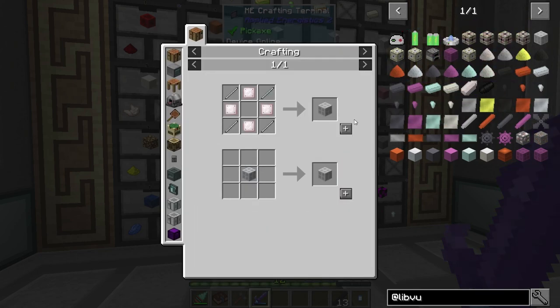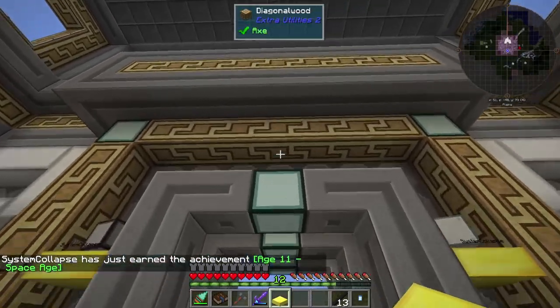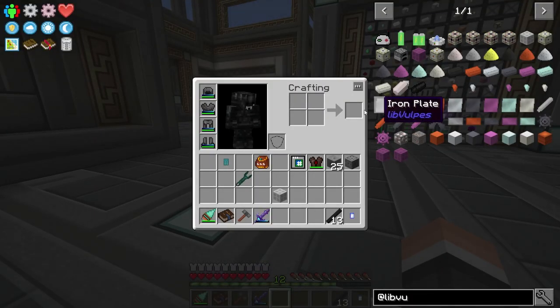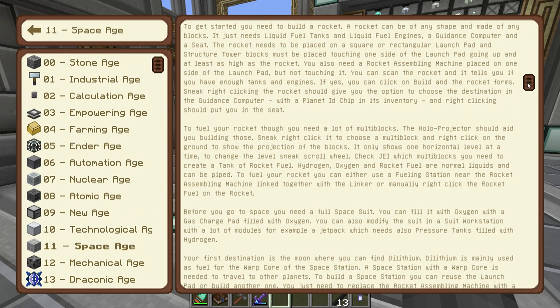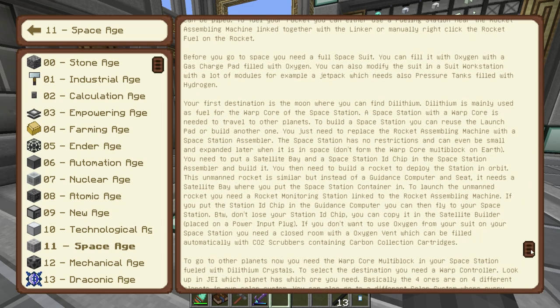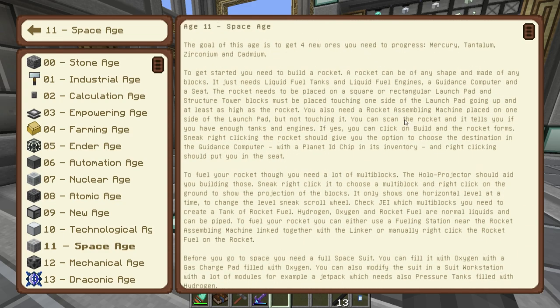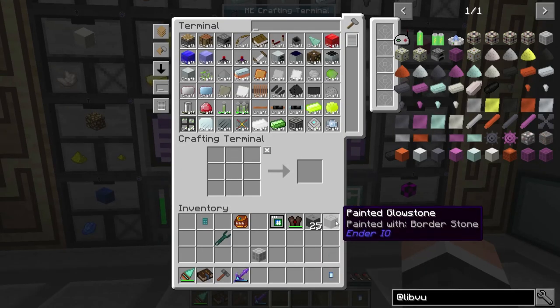Let's do that — there we go. We've got our Machine Structure and we're now in Age 11: the Space Age! That opens up all of Advanced Rocketry. In this pack you need to go to space, go to the moon, and go to other planets. I've done all of that except fly to other planets — I've never had to make the warp core and actually fly around in a space station, so I'm looking forward to trying that. It's a pretty cool mod; I enjoy Advanced Rocketry.